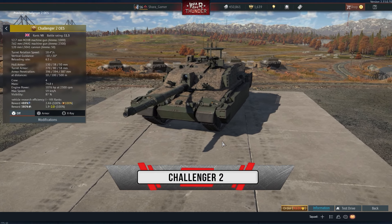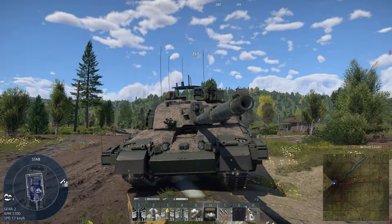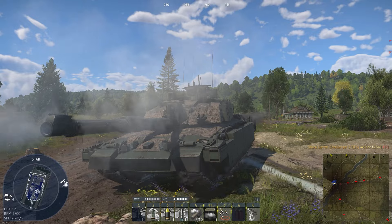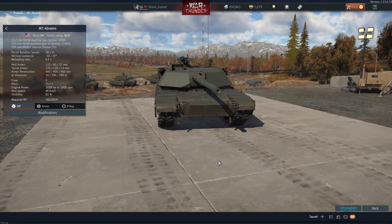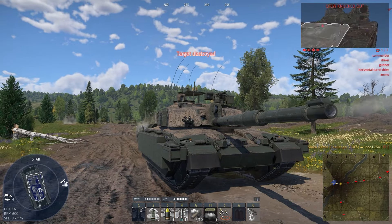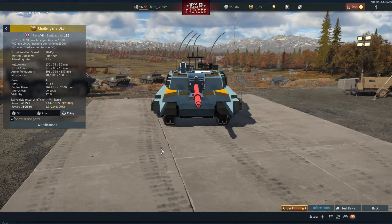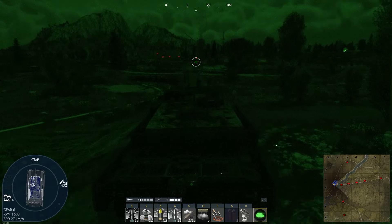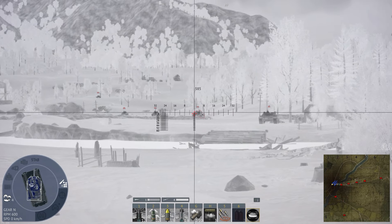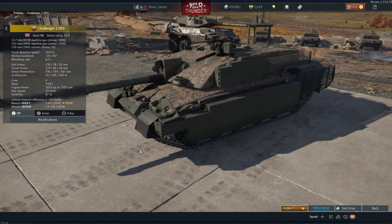And now, Challenger 2. A strong top representative of the British branch, which can compete with the Leopard 2 and the Abrams. It has a few vulnerable spots, but compensates with fast reloads and reverse speed, and overall has pretty good armor that could withstand a few direct hits — but only frontally, as its sides are a bit thin. Night vision, laser rangefinder, thermal imager — all available, as well as the necessary equipment for this rank.